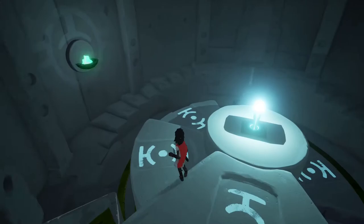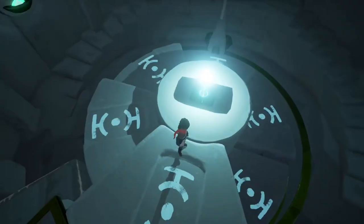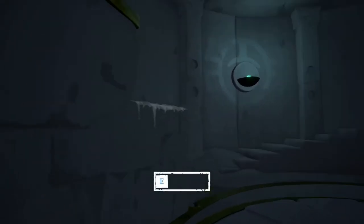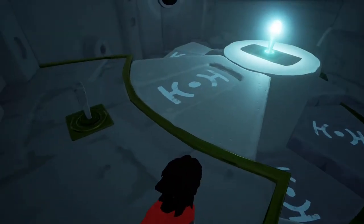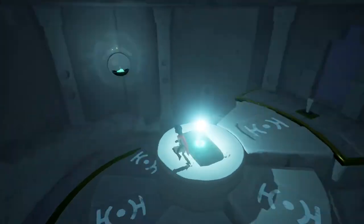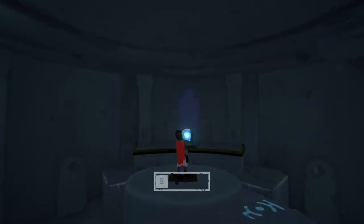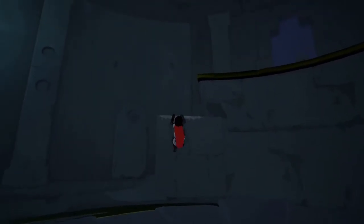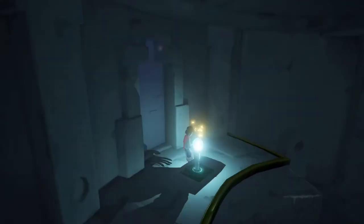I guess we gotta get another magic orb from the fish. I gotta get another fish orb over there — how do I do that? Time to use the brains, boys. I did it! I got it. Now we just pick this up, drop it here, and the door opens — BAM! I'm gonna miss this place, this was such a cool place.